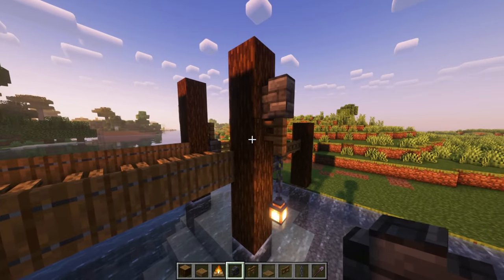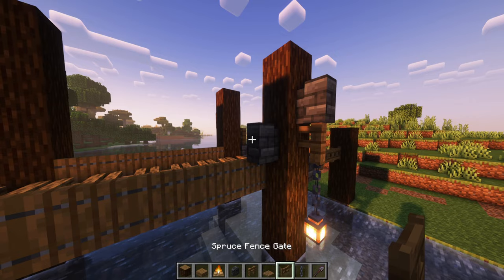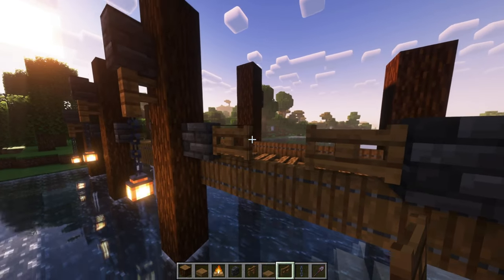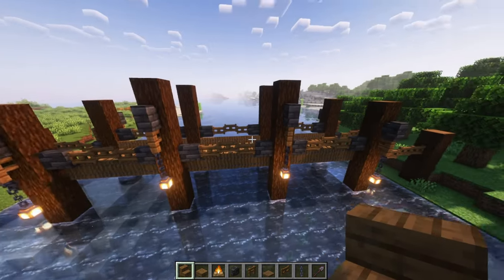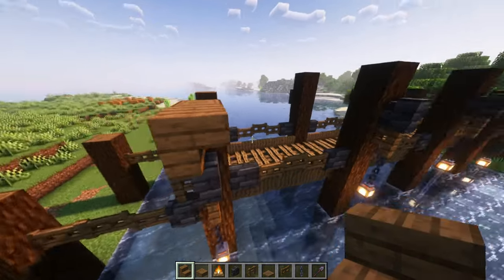Next, on the block of the log right above the trapdoors, you're going to put some spruce fence gates in between the tile walls — it's going to look just like this. Now we will finish the walls and gate structure on the inside in a little bit to make it seem a little bit more sturdy.